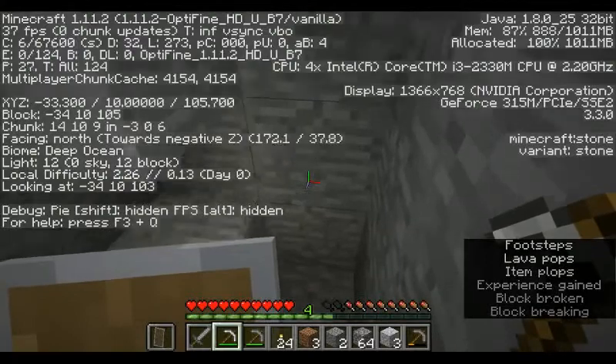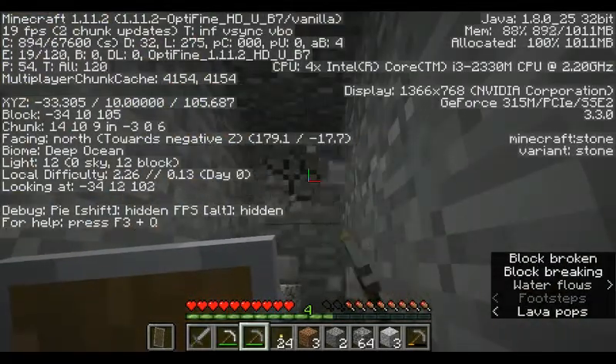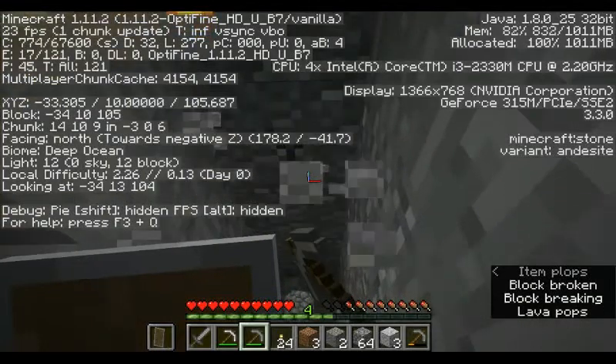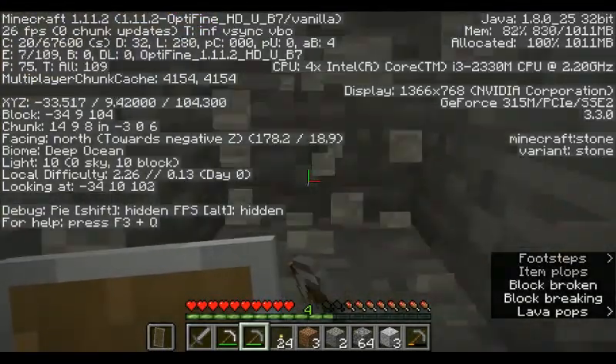Optifine basically does it for me but I still need to light up so mobs don't get in here. Grab some redstone so when I get back up to the top I can make an AFK fish farm. We're on level 10, so we want to go one up.